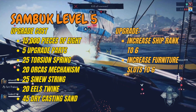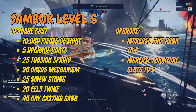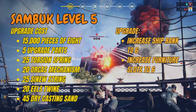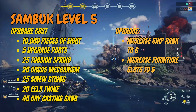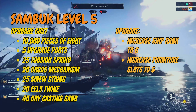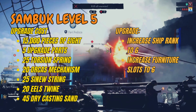Moving on to the costly one: level 5. This is the upgrade that increases your ship rank to level 6 and your furniture slots to 6, allowing you to hit the top rank in the game with this ship. It will cost you 15,000 pieces of eight, 5 upgrade parts, 25 springs, 20 mechanisms, and a first new item: 25 sinew strings, which you can get from plundering the Portuguese capital. You'll also need 20 eel's twine, again purchasable from the shop at 1,500 pieces of eight each, and 45 dry casting sand. Dry casting sand is another new Season 2 item crafted from casting sand at a 5 to 1 ratio — you can get casting sand by attacking Portuguese settlements and ships.